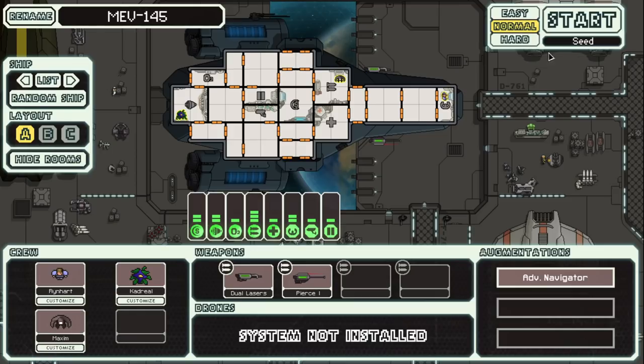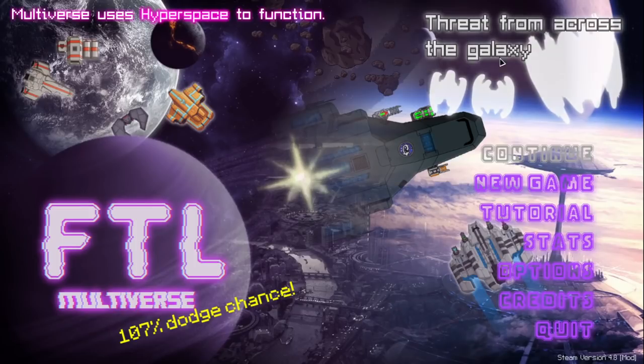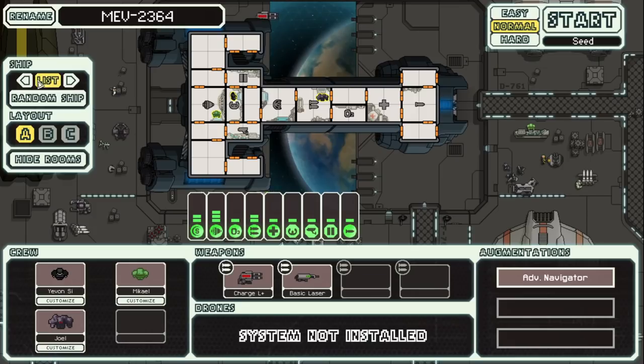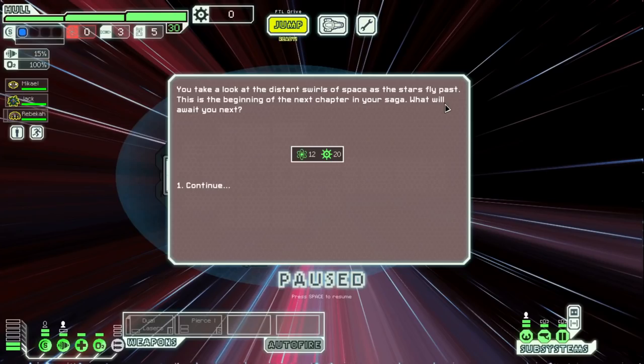You can also put seeds in — I did notice that. Actually, let's put one in if you guys want to follow along. Never mind, it won't let me type anything. Well, I was going to put in a funny seed, but I guess that's not the case. Let's go on normal, not hard. We're just going to get this going. I want to get cooler colors — these look ugly. There we go, that looks pretty cool. First name's Jack. Let's get it going with the MEV 145 FTL Multiverse mod.